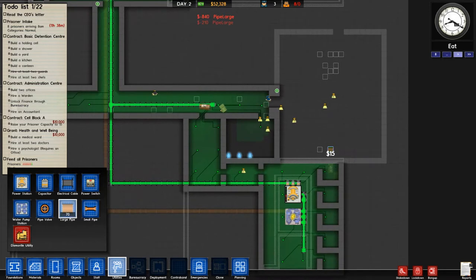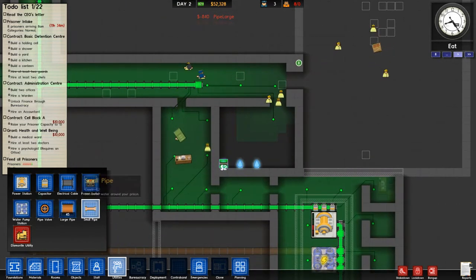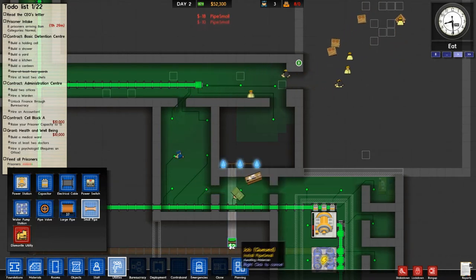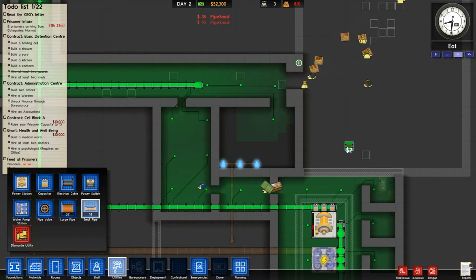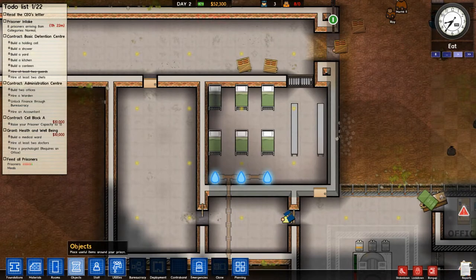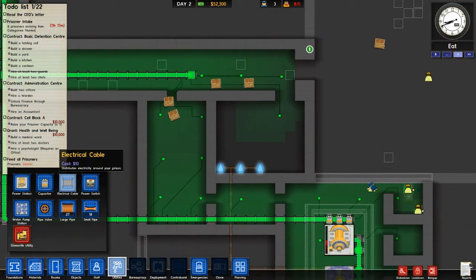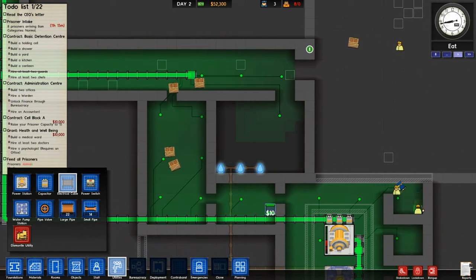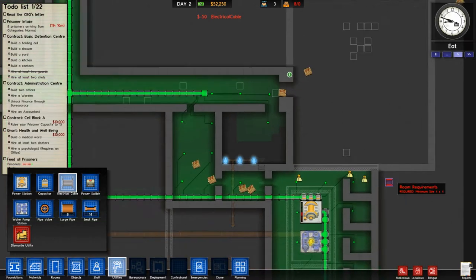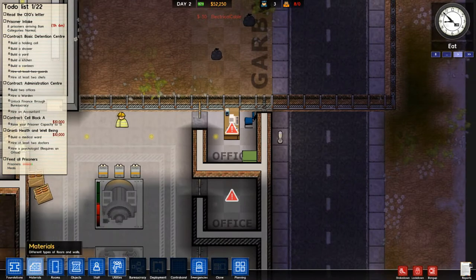Let's get some of these toilets up and going so the guys can at least go to the washroom, because we've got 11 minutes before another group of guys shows up and we are not ready for the first eight that we have. It's always best to get a lot of your utilities built early on, because once the walls start going up these workers have to walk through doors and wait for guards to open cells.